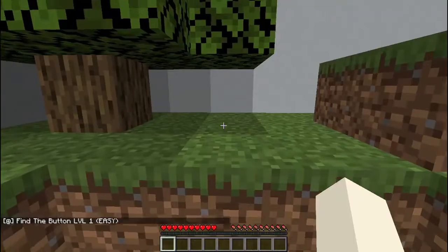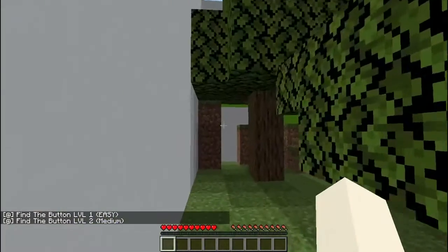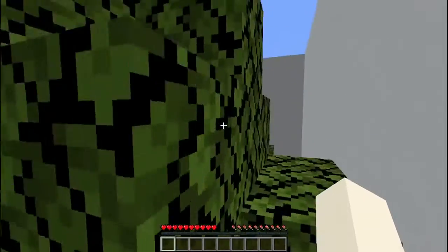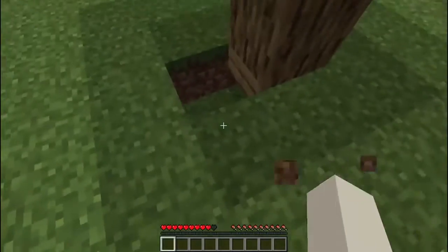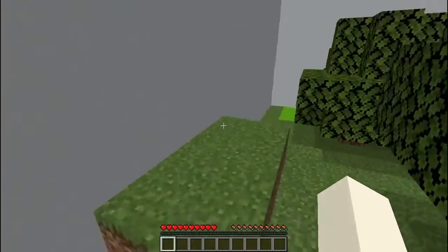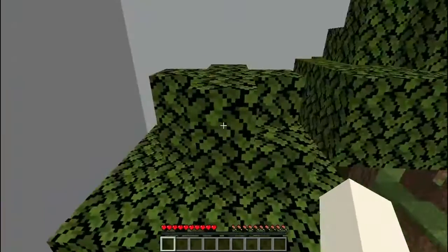Let's start with 'Find the Button.' Level one — easy. Level two — medium. Only on this corner, maybe. I see a little parkour, meaning I can go on top of the tree. There was a roof. I'm not going to do a button under a tree again, am I? Oh, there's the button.